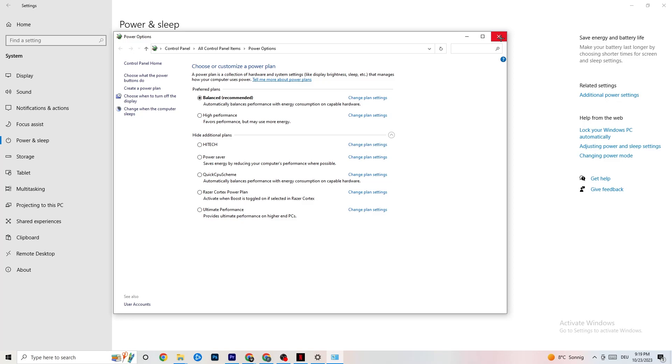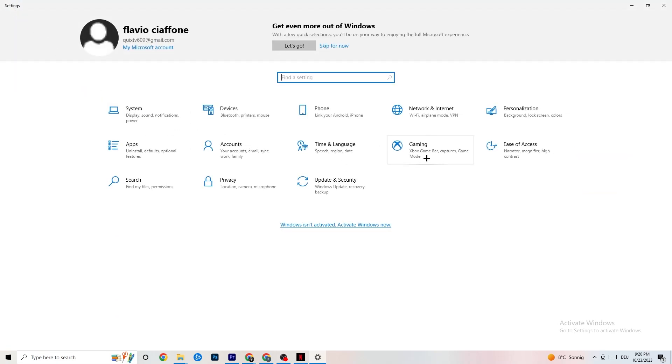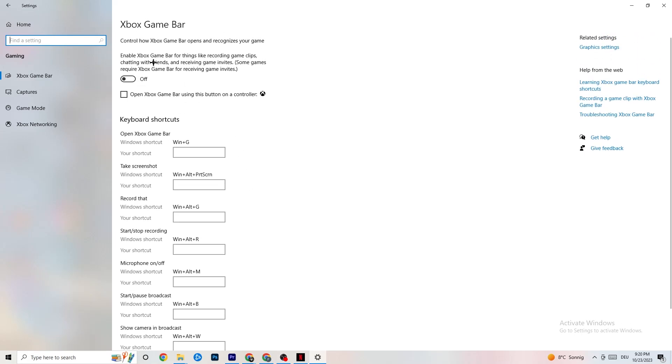The next thing is to go to Settings and click on Gaming. Once in Gaming, you'll see the Xbox Game Bar — I've turned this off and I want you to turn it off too. The Xbox Game Bar will suck a lot of performance. If it's running in the background all the time, it will cause your game to freeze, especially on low-end PCs — it can basically crash your game or cause FPS drops.